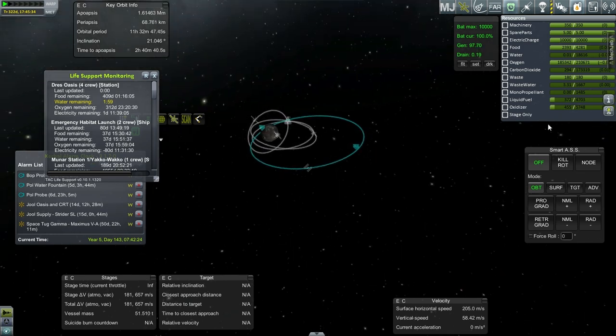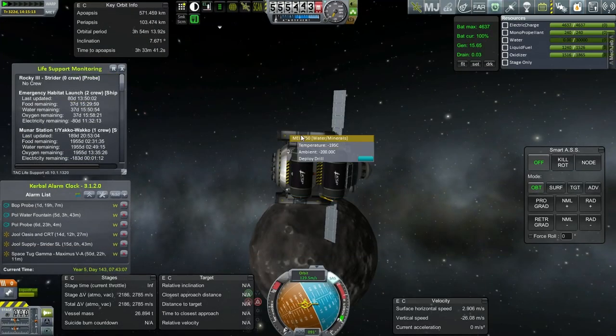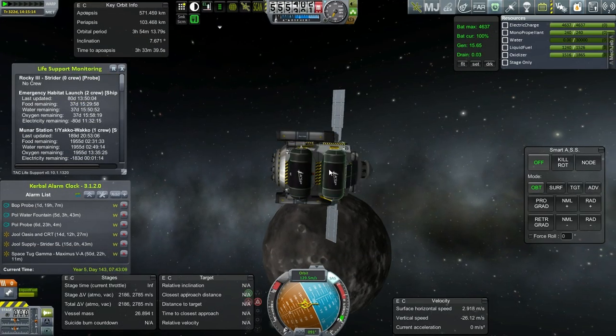I don't know if we've scanned the surface of Drez yet. We've got a Scanner Pro there. So we've got two water and mineral drills, so that's good. And these are water tanks.